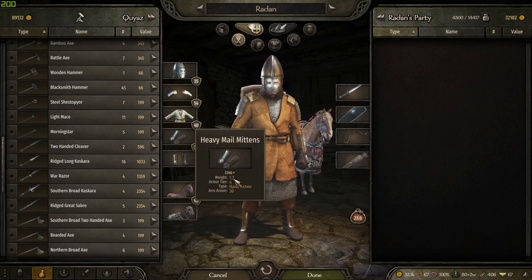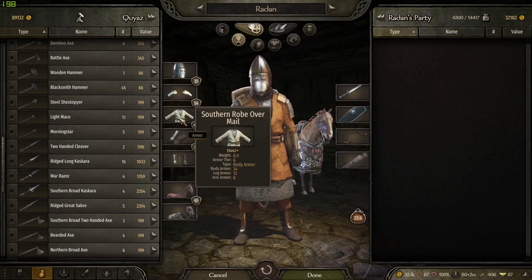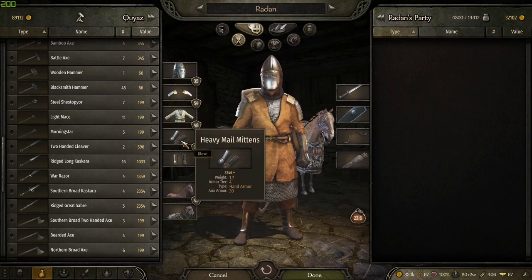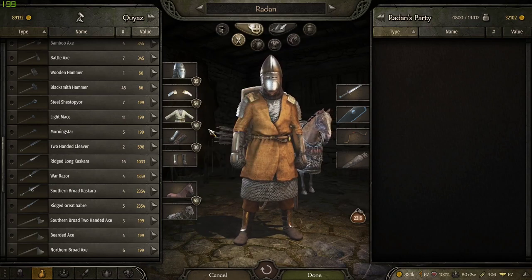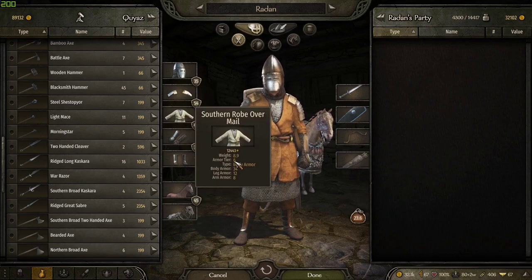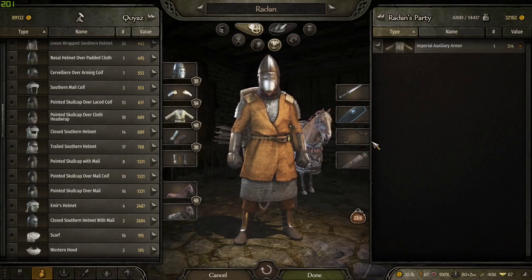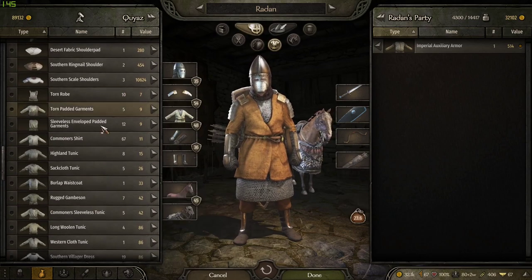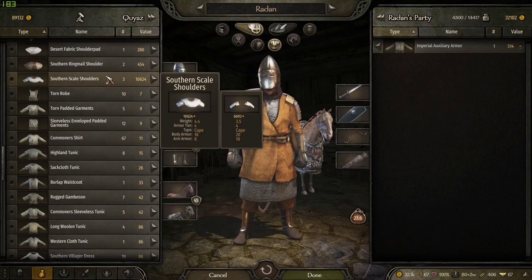These mittens though, they're very nice. This is a very nice piece of armor and you can see it's worth a lot of dinars as well. So basically when you're looking at armor and trying to compare it to some other armor in a town or something, you want to look at the tier.